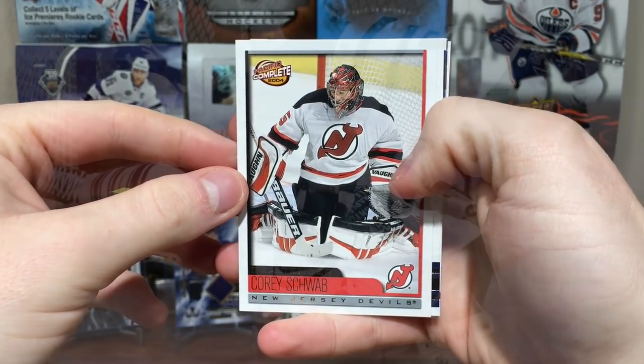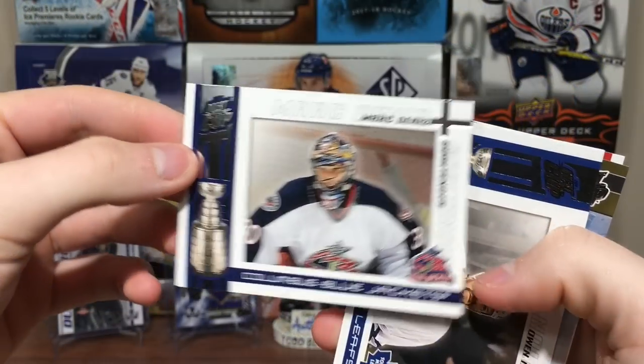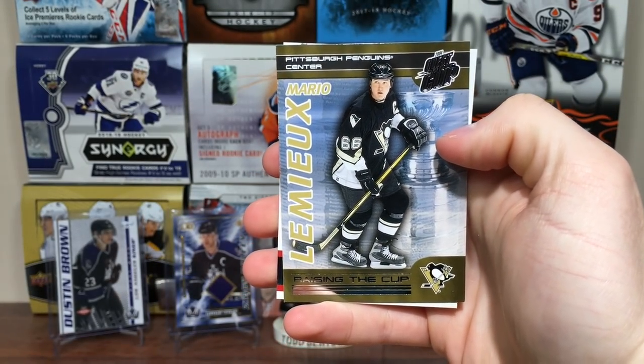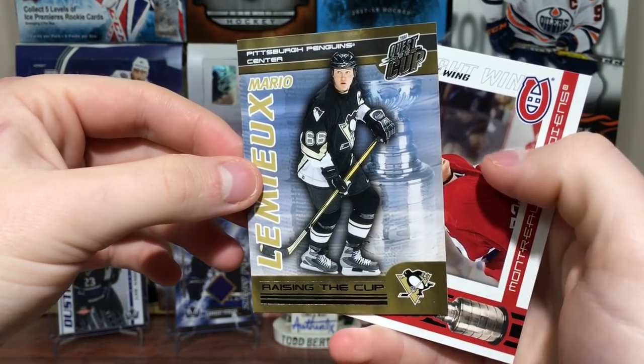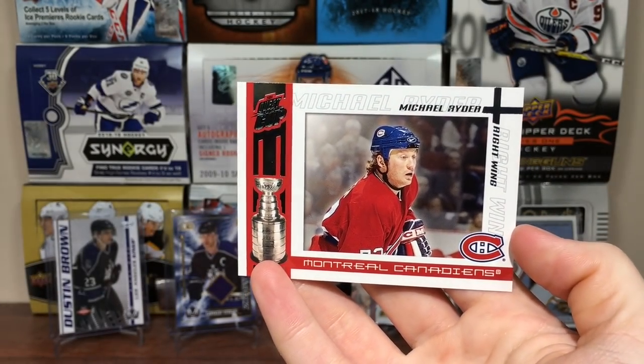Got Corey Schwab — former Maple Leaf great. Mark Denis. Owen Nolan. Got Mario Lemieux, Raising the Cup — another accurate card there. These inserts are very cool. And Michael Ryder.